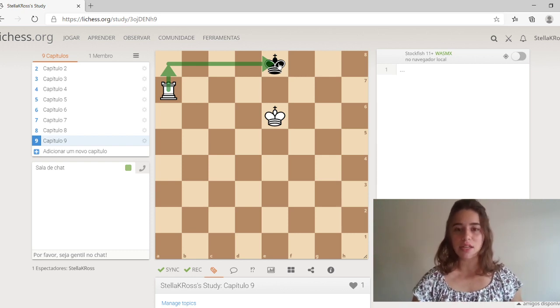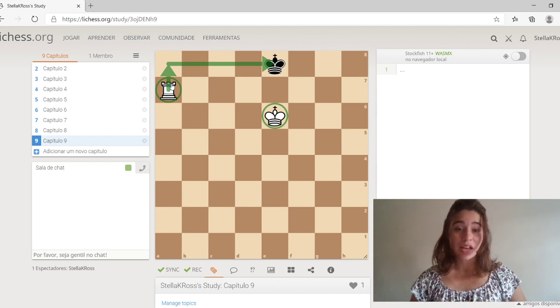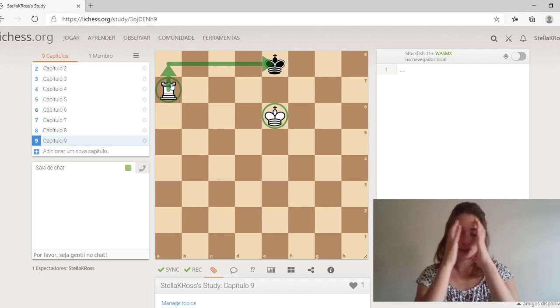The opponent's King is always on the edge of the board. And the second thing is, as you can see here, the King and Rook are working together — they are a team. You cannot checkmate the Black King only with your Rook; you are going to need the help of the White King.